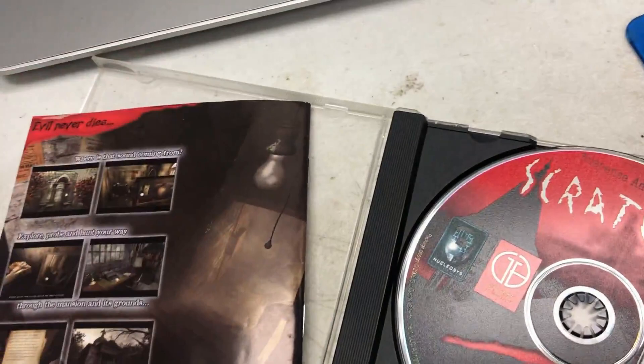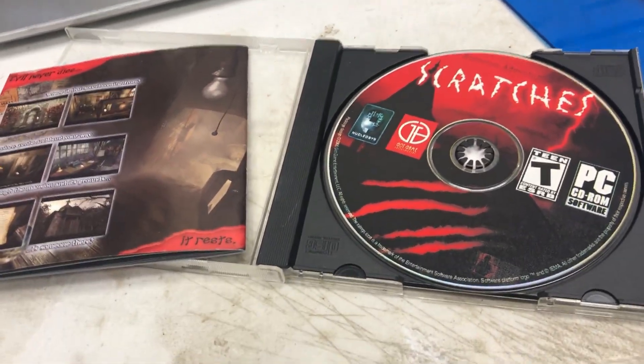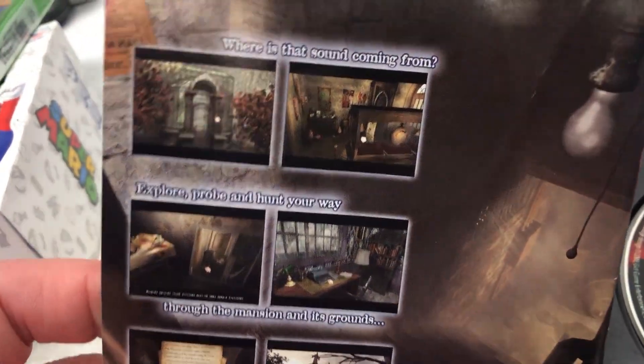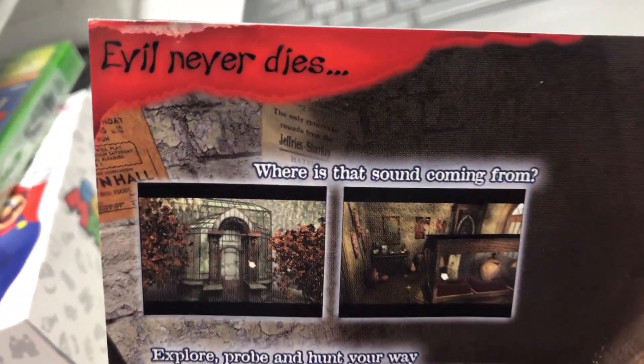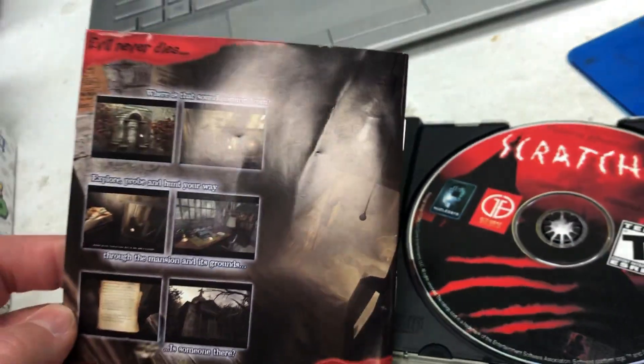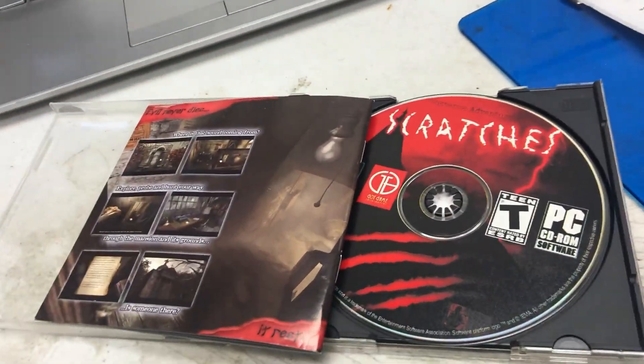If you want to buy this game, I think the buyer I sold it to paid like 11 or 12 bucks for it, so it's pretty cheap to have a piece of history. The game is in color unlike the manual. 'Evil never dies — it rests.' Too spooky for me! If you guys like this, give it a thumbs up and subscribe, and I'll see you later.